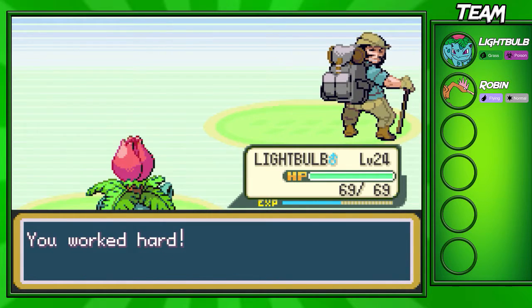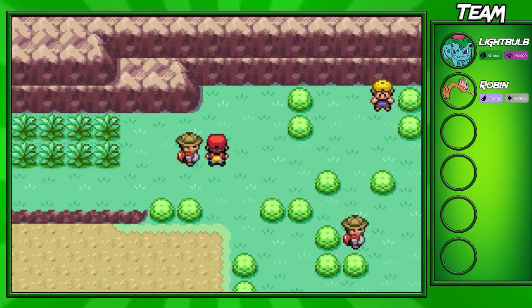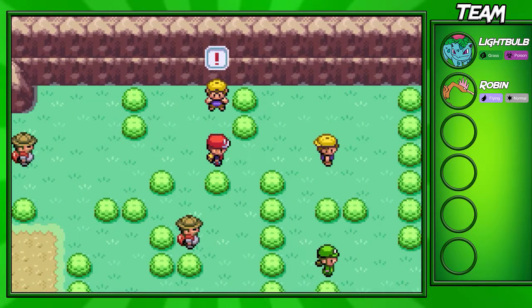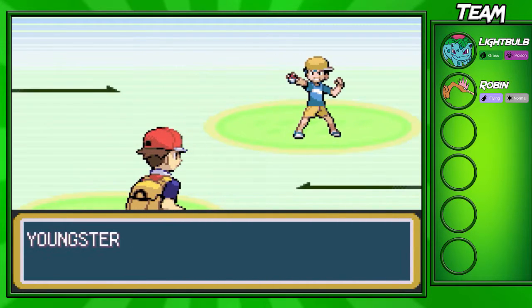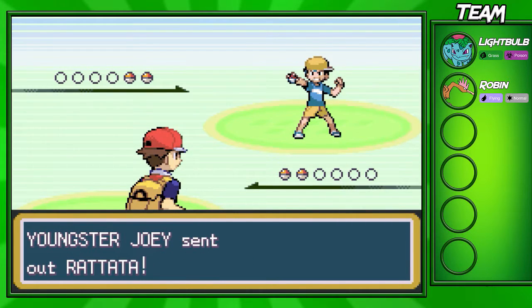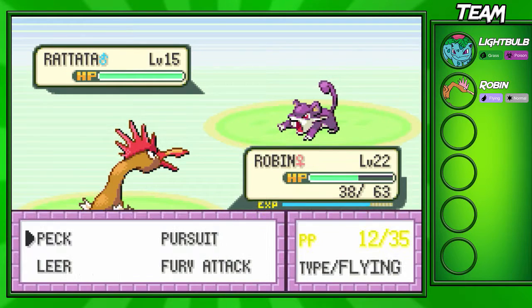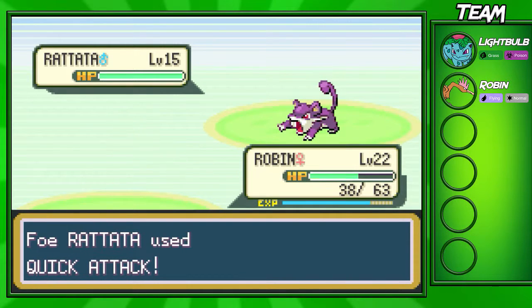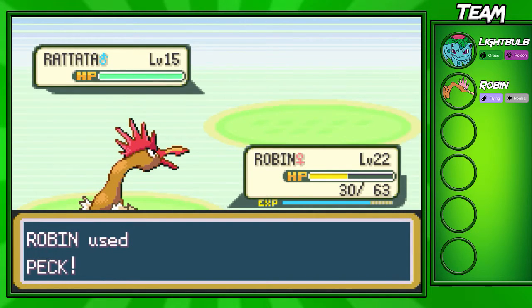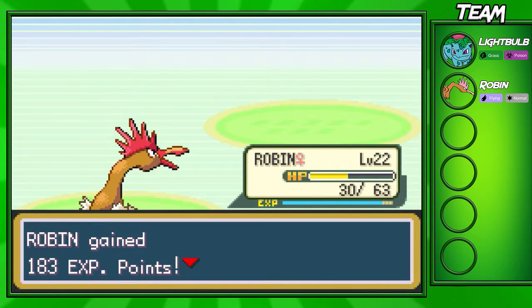Abra evolves into Kadabra and then Alakazam, and I do recommend picking one up if you want a strong special attacker on your team. We're gonna continue on here and battle this Youngster — Youngster Joey actually. There's a little joke on the internet about Youngster Joey and his Rattata, because in HeartGold and SoulSilver he was super obsessed with his Rattata saying it was the strongest one in the world. But we're gonna prove his Rattata sucks and take him out in one shot. Easy kill for Robin.